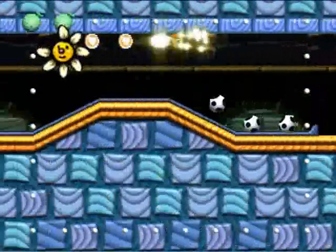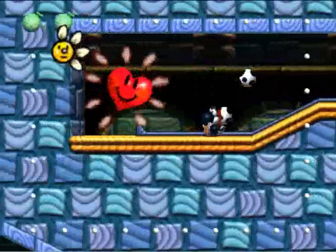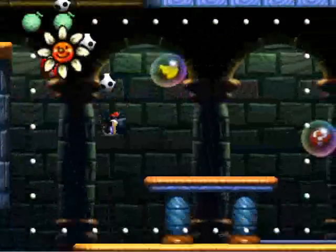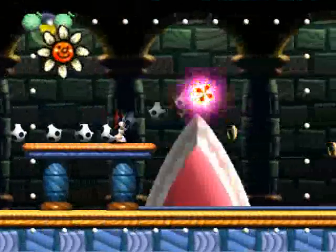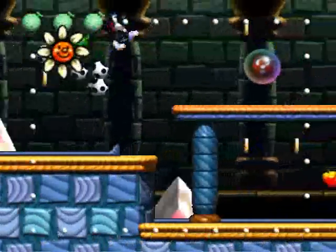There are two kinds of different blades in this stage: blue and red. Red ones move along a track while blue ones just stay in place. There's not very many red ones, fortunately, but they can still be a bit of a pain.